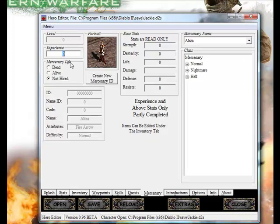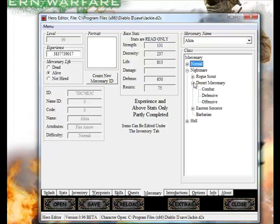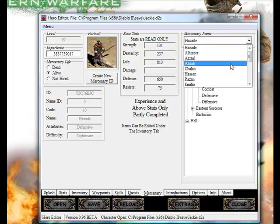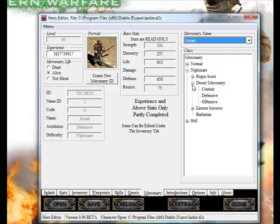For the mercenary, I just make the experience 99. First click Live so it shows they have a mercenary. New ID doesn't do anything that I know of — it just changes that thing there. I go to Nightmare, Defensive, and click something like Azrael — it's like an Arab name.